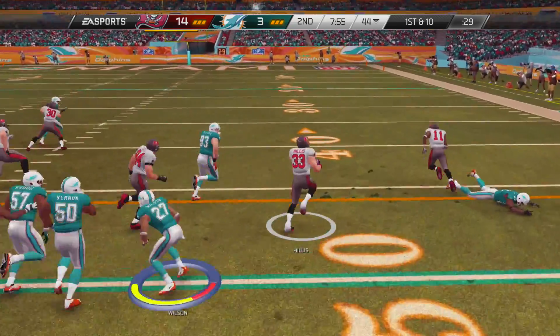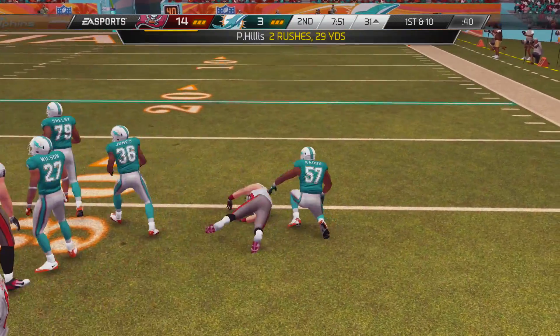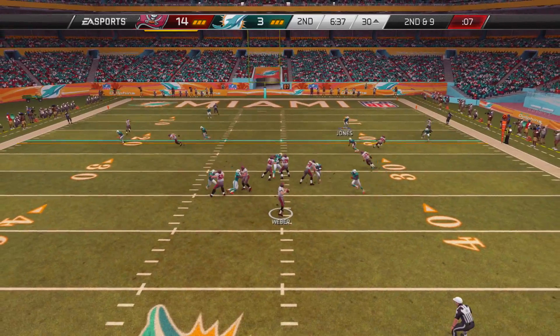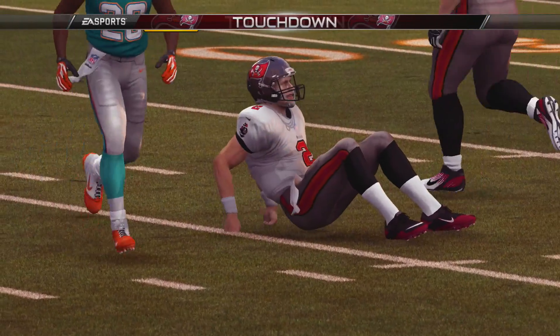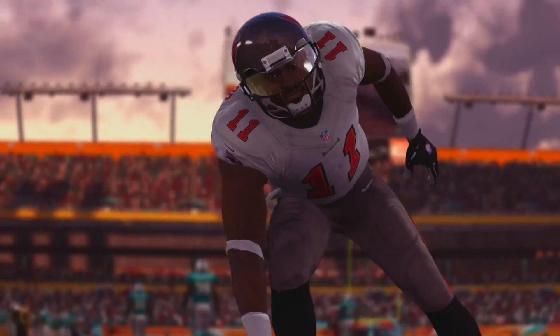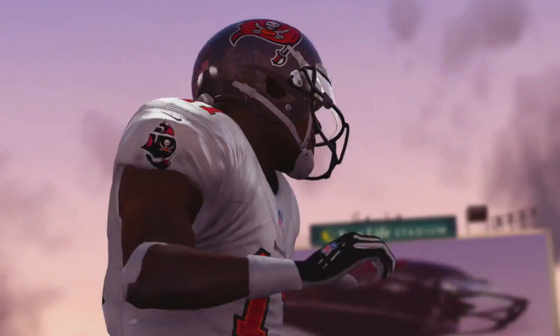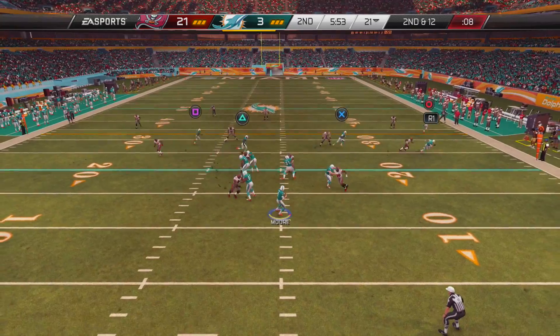Now they hand it off — look at Peyton Hillis go. He's going to stiff arm a man and go down to about the 31-yard line on a nice run. Now he's going to throw it deep and find Taquan Underwood wide open in the end zone, extending the lead to 21-3. This is pretty much turning into another rout, but this time in Miami. So this is not good for the home fans at all.